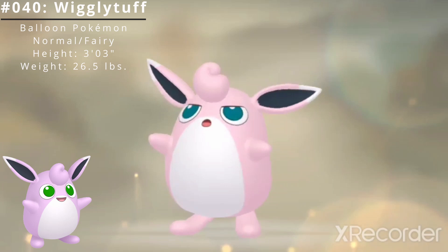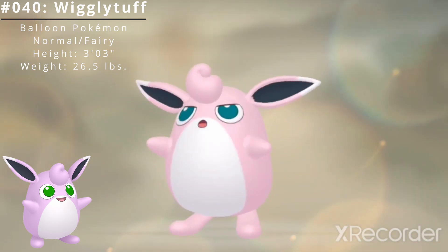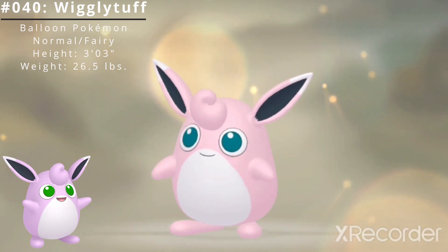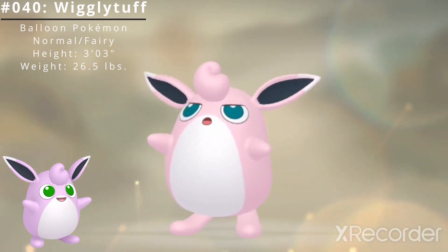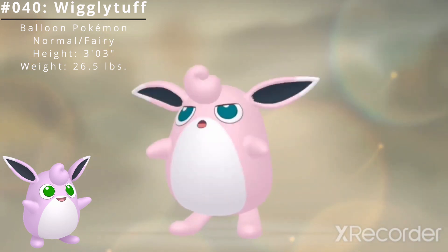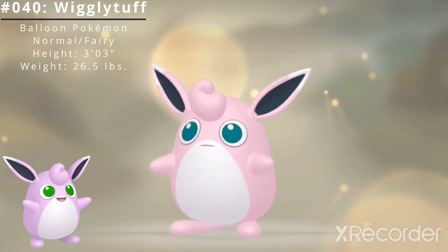Wigglytuff has two standard abilities. The first is Cute Charm, which means contact with the Pokémon may cause infatuation. The second is Competitive, which boosts the Special Attack stat sharply when a stat is lowered. It also has access to the hidden ability Frisk, which allows it to check an opposing Pokémon's held item when it enters battle.